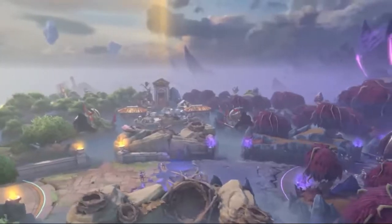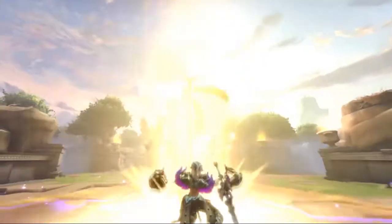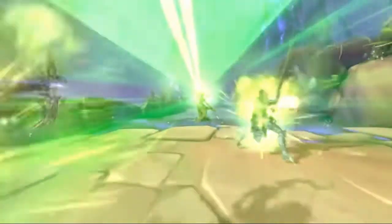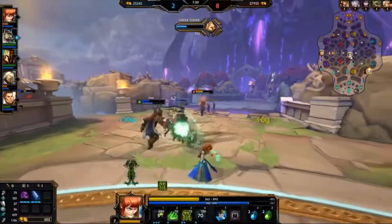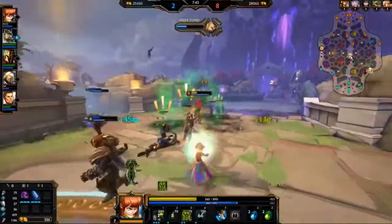Smite is the free-to-play battleground of the gods where you play as iconic figures from ancient mythology in various game modes. The game features a unique third-person perspective that puts you right in the center of the action during epic battles. There are many different ways to play Smite, but the main objective is to work with your teammates to defeat the enemy team.